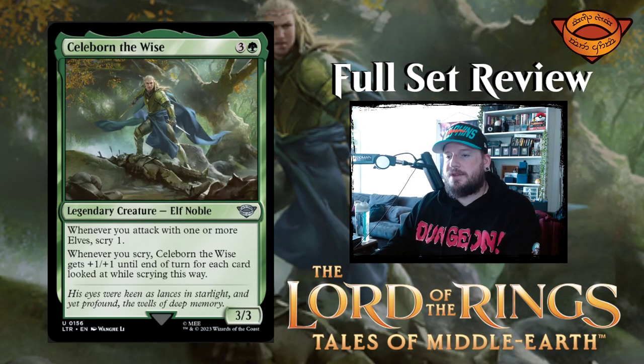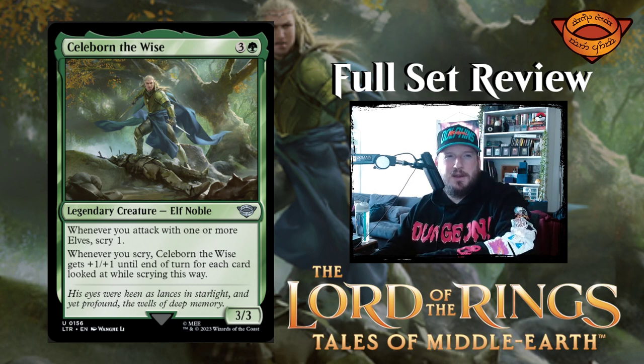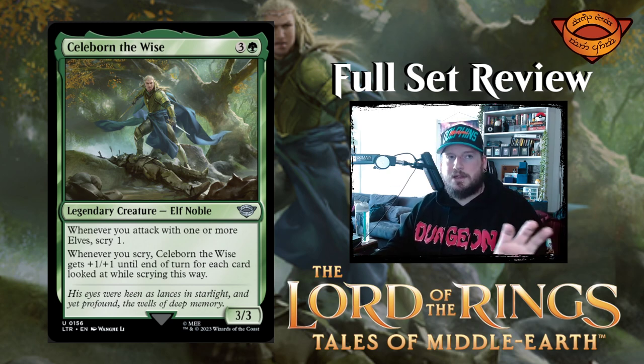Next up is Celeborn the Wise — green and a green for a 3/3 elf noble legendary creature. Whenever you attack with one or more elves, scry one. Whenever you scry, Celeborn the Wise gets +1/+1 until end of turn for each card looked at while scrying. So it doesn't depend on its own scrying — you can scry in other ways and trigger Celeborn's ability. That's pretty cool.